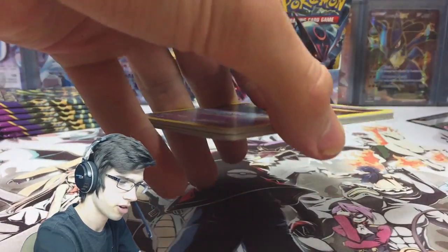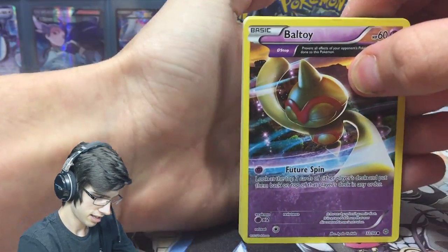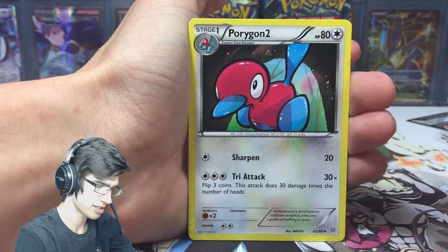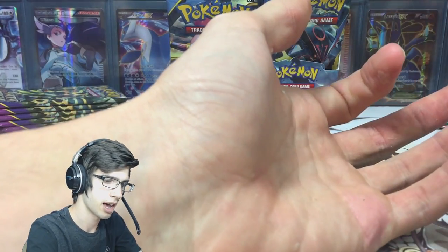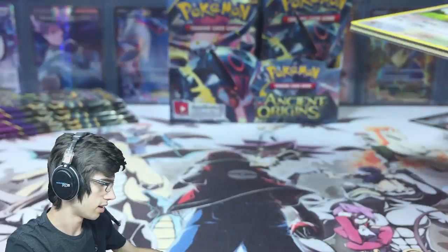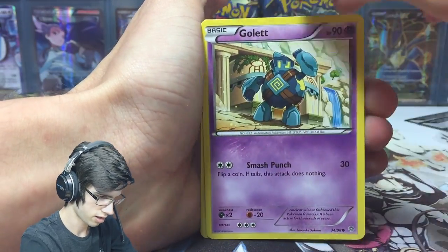Anyway, let's keep going. If you guys saw the last part — I'll leave a link in the description or on screen — we pulled something pretty nice, a new addition to the collection. In this part we're going to continue hunting for full arts, because that's all I have left. I've got a secret rare Trainer's Mail, a Marchamp full art, a Lugia full art, and a bunch of other full arts. We've got all the regular EXs now, so we're just full art hunting.